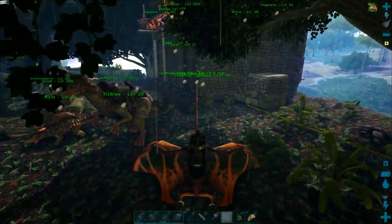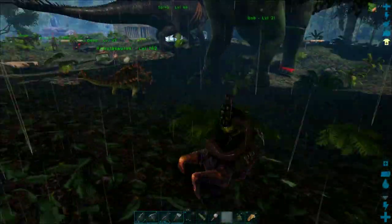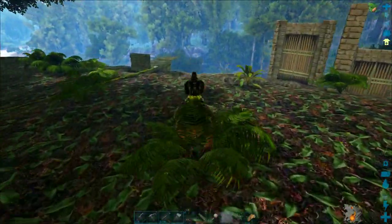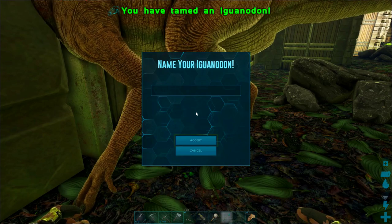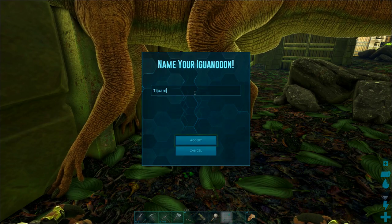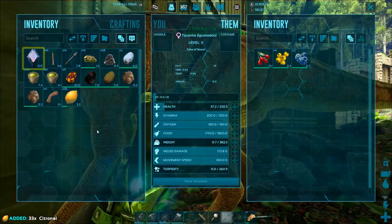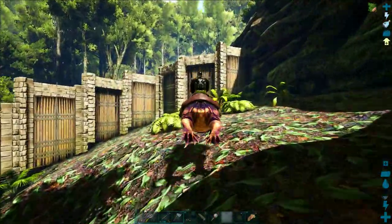We're going to keep taming up that iguanodon — it should not take too long since it's a very low-level one and they're pretty easy to tame. We're back and she is just about tamed up — and she's done! I used to have a pair of iguanodons named Tijuana and Tijuanita, so we'll just name her that for now. If you have a better name, please feel free to drop a suggestion in the comments.